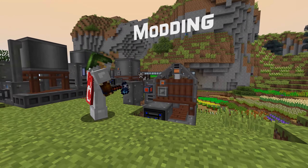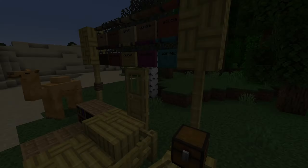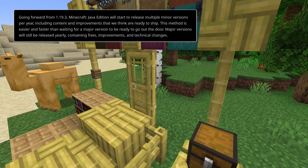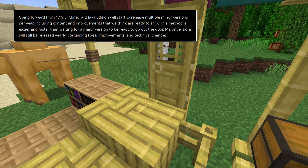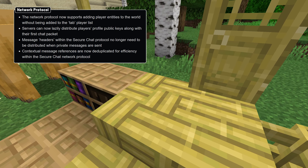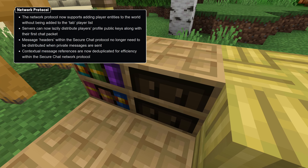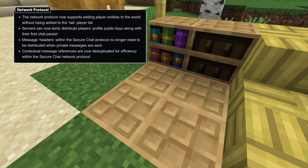For modding, first a note that with this snapshot a new release strategy for the game has been revealed, where larger changes will be published more regularly throughout the year in minor versions. This means that if you want to keep a mod up to date with the released versions, you'll need to upgrade your mod to updated code more often, but through somewhat smaller amounts of changes. The network protocol has been changed to add support for player entities being added to the world without first being added to the tab list, along with some changes to the secure chat protocol. You can find the details in the changelog linked in the video description.